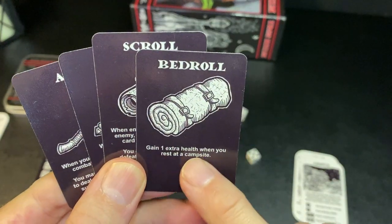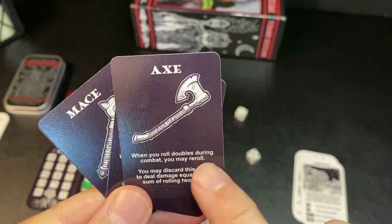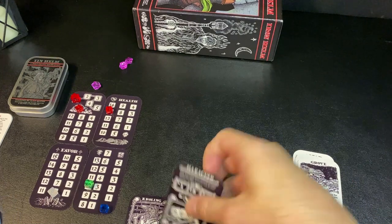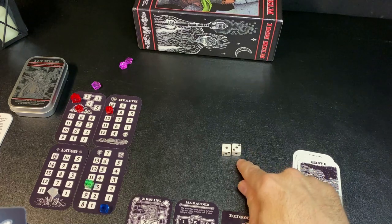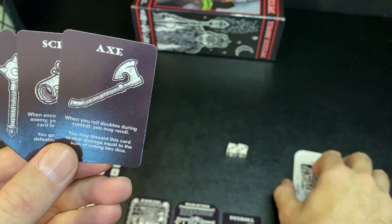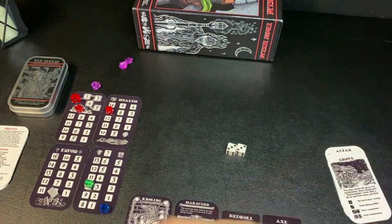Your class also determines starting gear. The Marauder starts with an axe and a bedroll. The bedroll lets you gain an extra health when resting at a campsite. The axe lets you re-roll combat dice when you roll doubles. Combat is simple: roll two d6, subtract one from the other, and add your damage bonus. Rolling doubles of any kind is a miss — the axe lets you re-roll that.